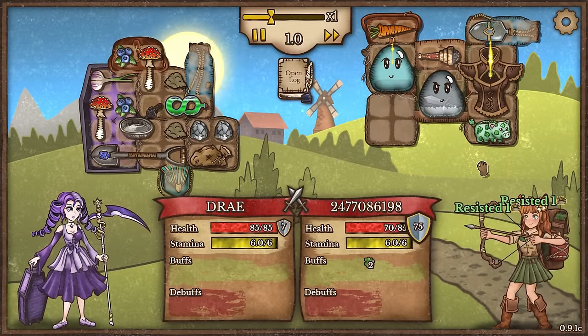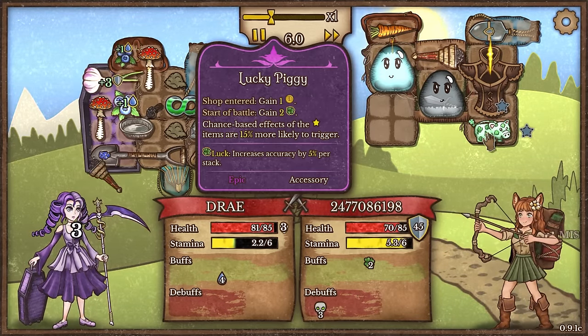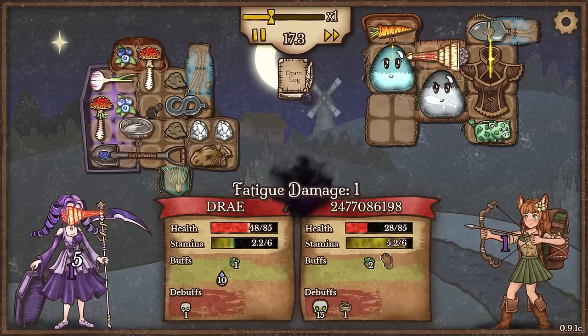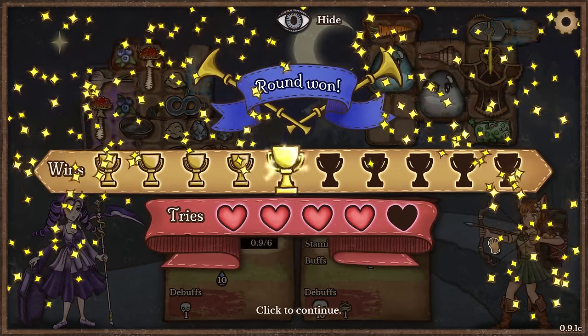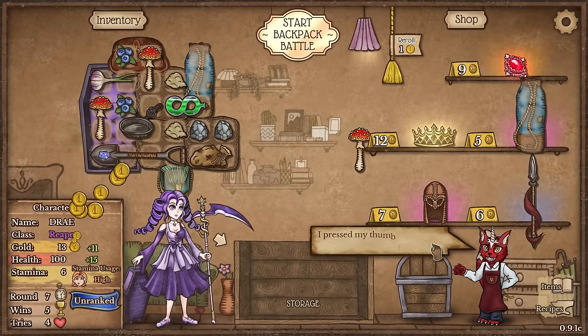This guy's got a Goober build with some defense. What is this? A Lucky Piggy - that's exciting. It's kind of fun to see what these other people are doing. I think we might get this - yes, we definitely got that. That damage output at the end was insane. But yeah, I definitely need to address more stamina.